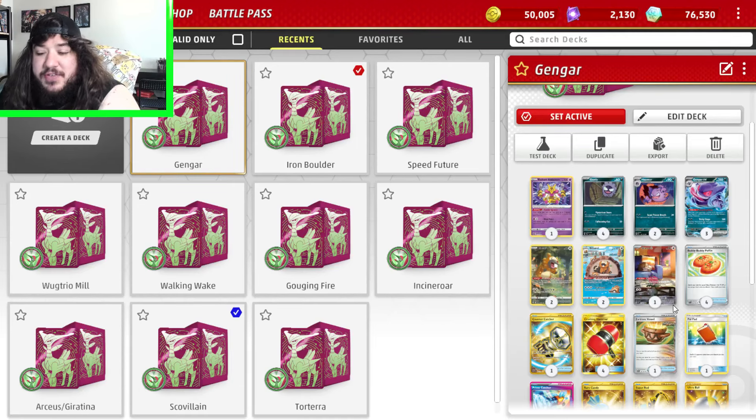What's up everybody? Welcome back to the channel of Fishnuckles. Today we're playing Gengar, the only Dark type that has an EX in the set, which just makes me sad. Dark Pokemon. So my favorite Pokemon types — Dark and Grass — are my two favorites, for those who don't know.